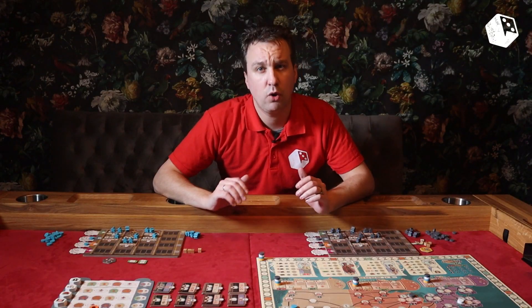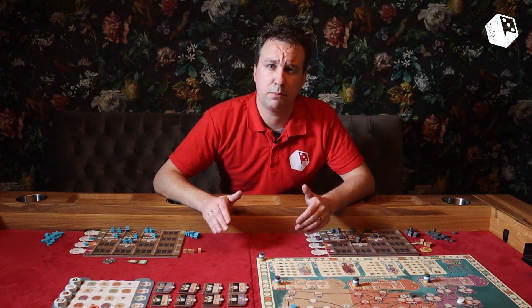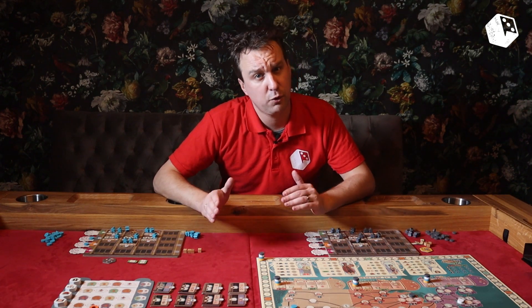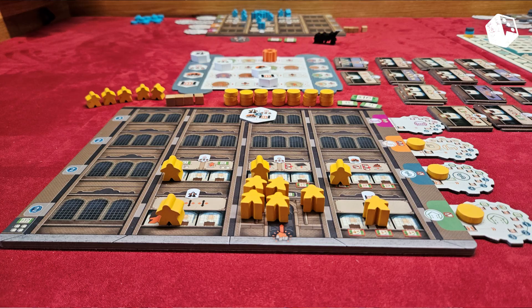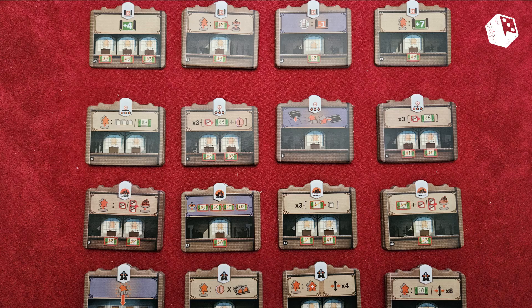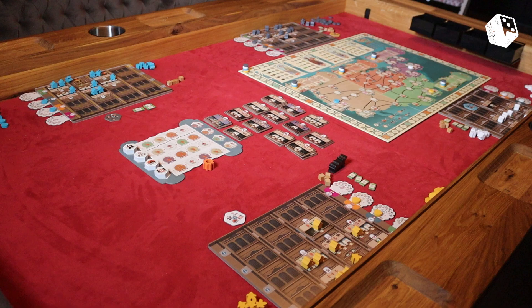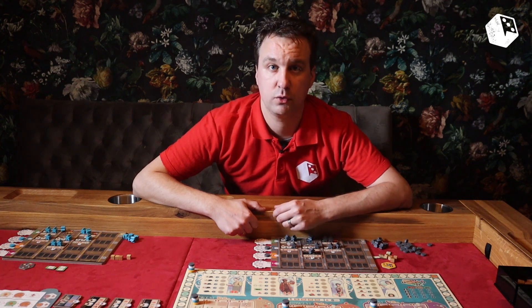Before my friends arrive I always try to set up the game. With Carnegie that is possible, but you can't finish the setup on your own — part of the setup requires a player to make certain choices you can't do for them. For the setup you need to place the map on the table, the tableaus with their sliders, a market of departments, resources, your extra meeples and discs. It took up quite a bit of table space, and at first we weren't sure if the board or the departments were the main focus — but we found out pretty fast the board is the main focus point.